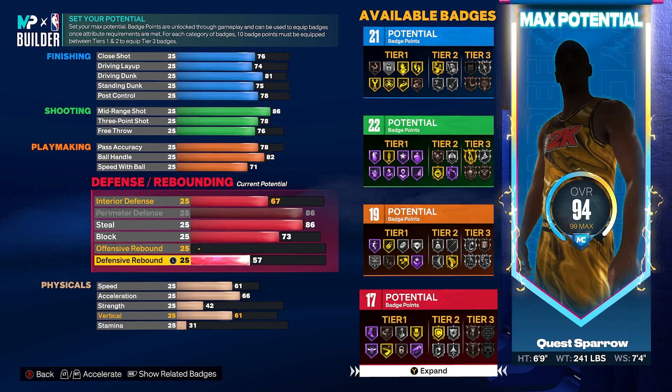This is a great build that can do its job. Someone who plays within themselves and is skilled behind the sticks could really eat on a build like this. The areas you're eating on are the 86 mid-range and perimeter D. Know what your build does properly and execute within the confines of that build.